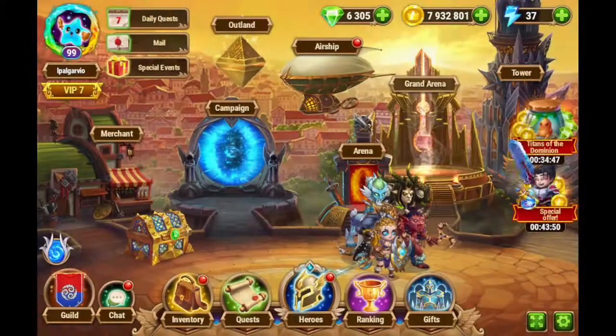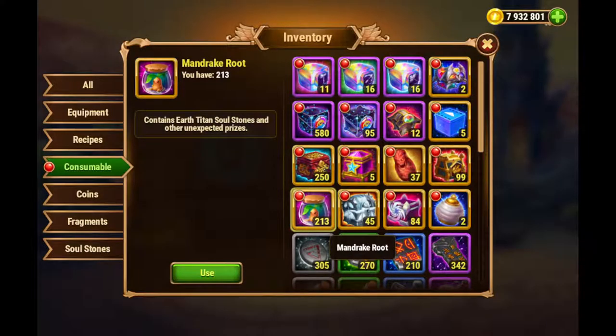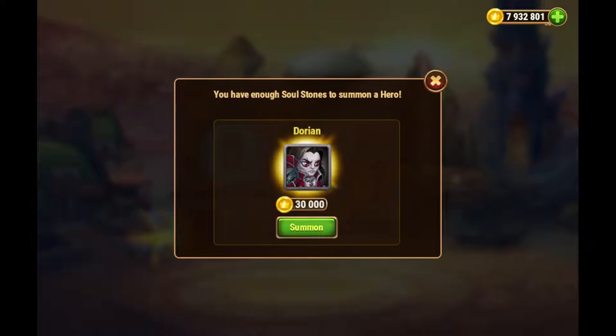Let's get all the rewards. And we can check on how many of those I have now — I have 213. And let's take a look at the heroes. I have here the summon for Dorian.